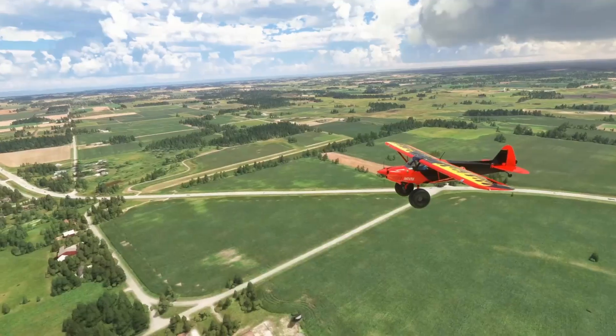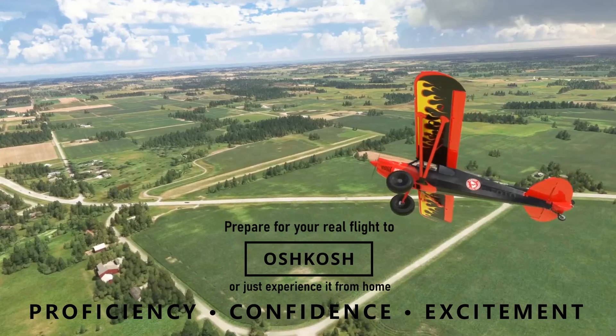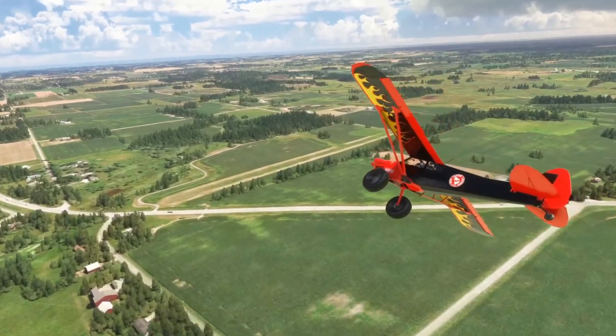Clear to land on the red square. Right turn eastbound now — start that right turn eastbound. You're going to 1A. Follow that east-west road. Good job. You da man. Second aircraft.